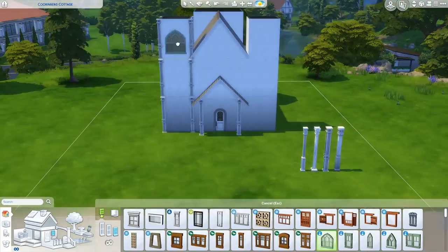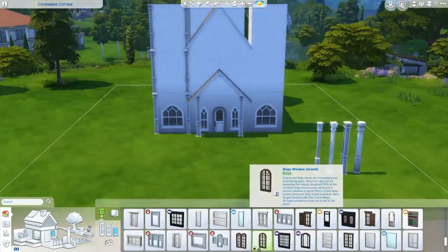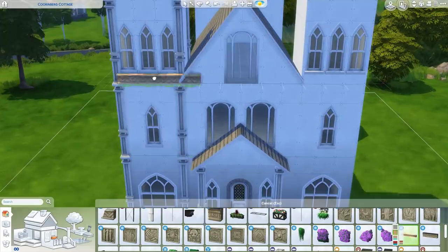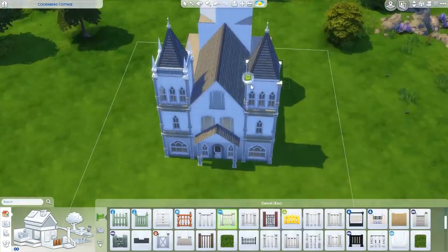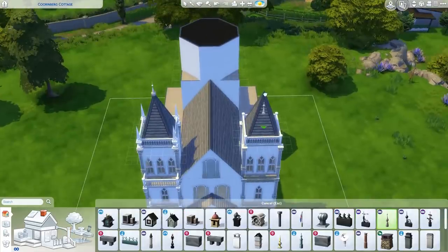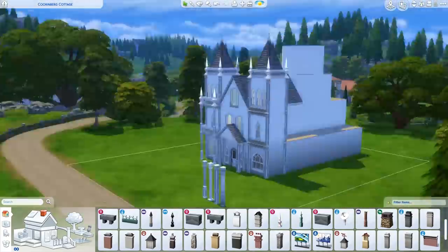I really like the front of it with the two towers on the side and the triangle roof in the middle. I also wanted a cool tower in the back that's more of a round shape — not actually round because you can't build round walls in the Sims, but kind of like an octagon. It's really cool and quite detailed. I went crazy with all the detailing and I'm really happy with the end results. I started building this as just a church, but then I realized it would mostly be used as a wedding location.